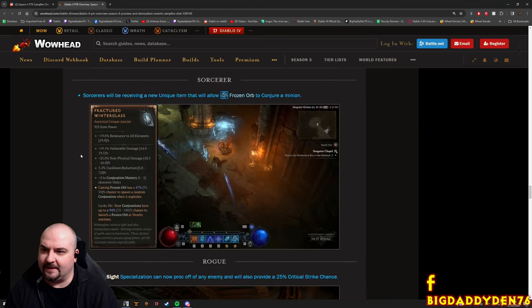There's also a new unique called Fractured Winterglass. Casting a Frozen Orb has a 47-50% chance to spawn a random conjuration when it explodes, and your conjurations have up to 100% chance to launch a Frozen Orb at a nearby enemy on lucky hit. That's pretty cool - quite a nice little companion Frozen Orb combo.